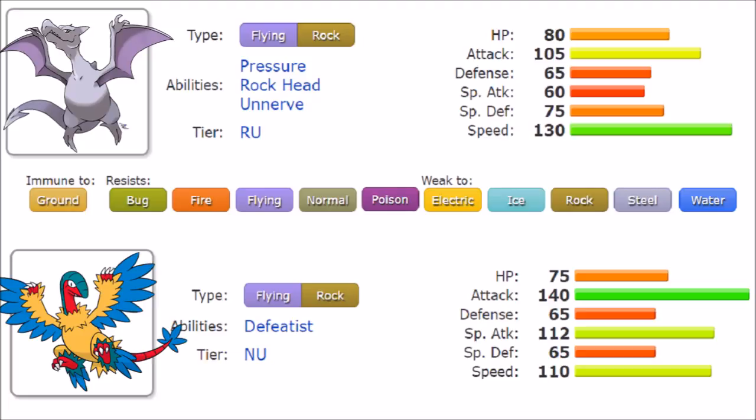Now let's go over their abilities. Aerodactyl does not have the most impressive abilities at all. It has Pressure, Rock Head, and Unnerve. Rock Head only really enables Double-Edge, and quite frankly that's a move you're very unlikely to use anyway. So Pressure and Unnerve are the most viable — Unnerve will work against possible resisting berries. It's a fair use but definitely very underwhelming considering what this Pokémon brings with its stats alone.